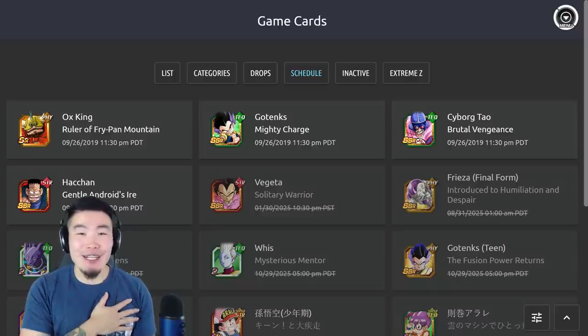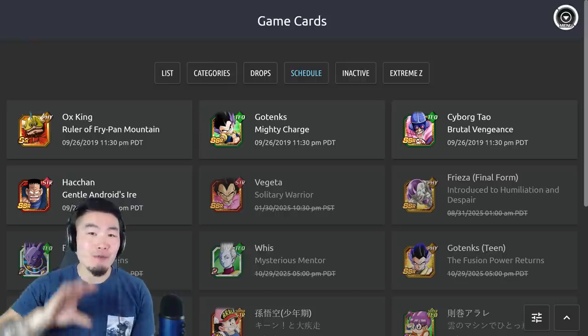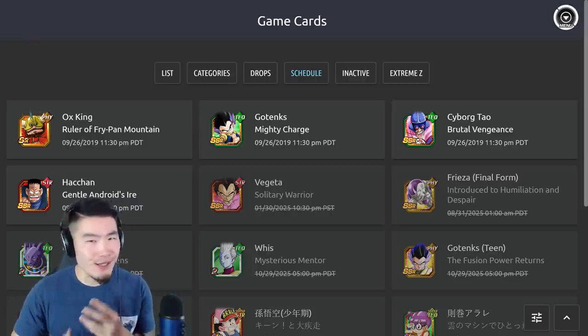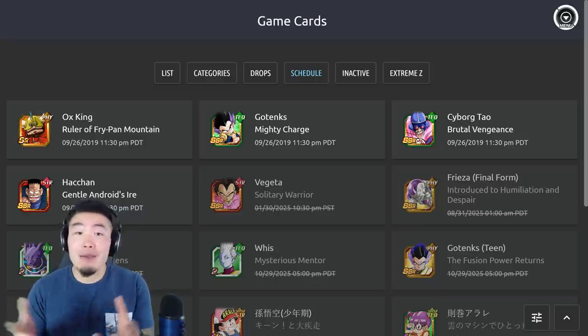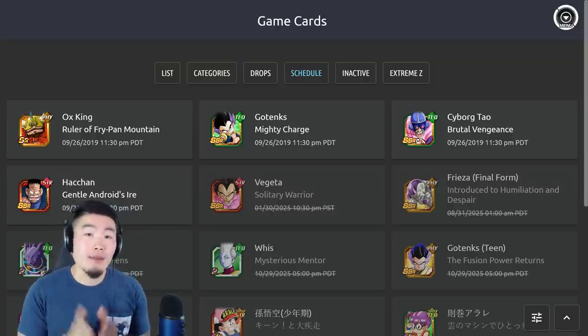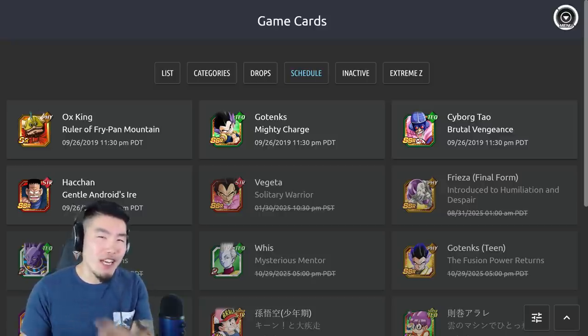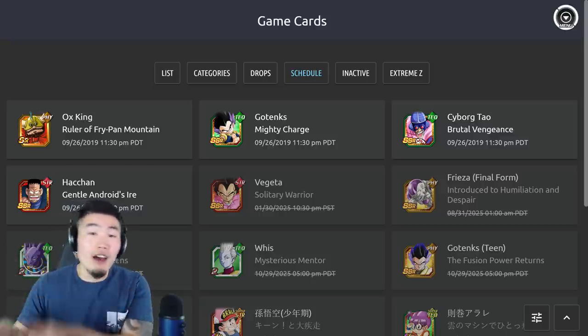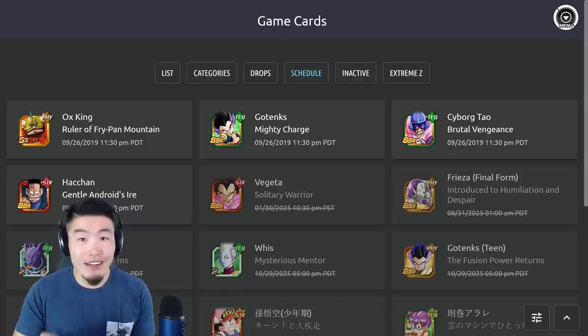Hey, what's up guys? I'm Tiger with Tiger Comedia, back with another Dokkan Battle video. I know I'm a little bit late to this news, but I wanted to cover it on the channel anyway, just in case anybody missed it. With the Global Maintenance last night, we got some details for a few new cards coming to the Global side of the game. They've actually been on JP for a little while now, but they are brand new for Global, and they're coming with the World Tournament later this week.